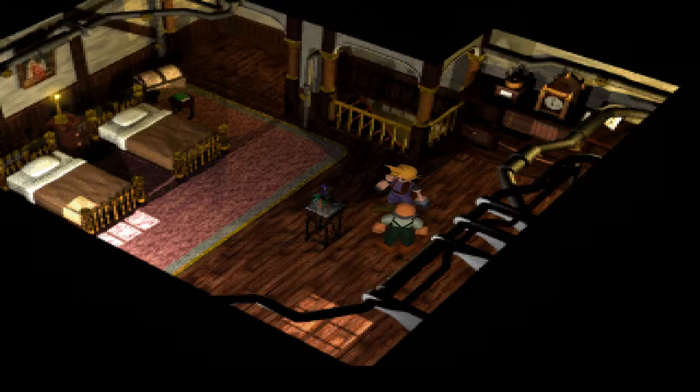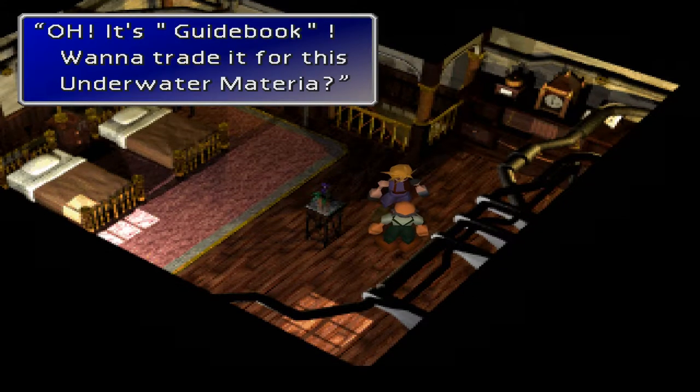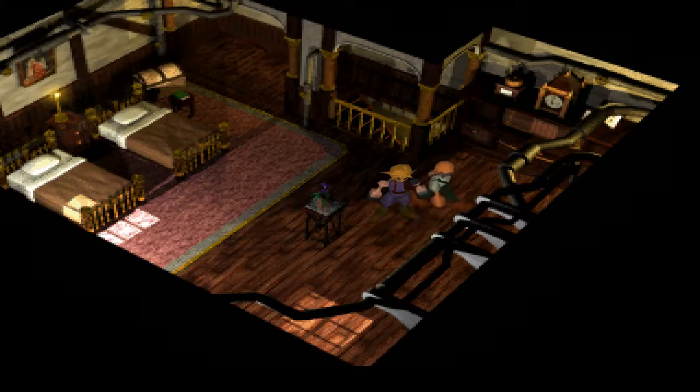He wonders if there's anyone who'll bring them to him. I got the thing — it's the guidebook. Want to trade it for the underwater materia? Yeah, please. How about it? Of course I'm going to trade. Thanks — it's a done deal. Brilliant, awesome.